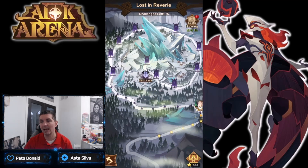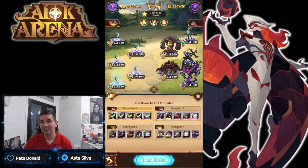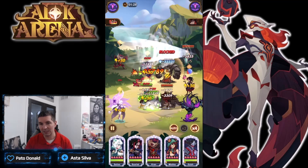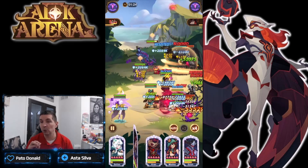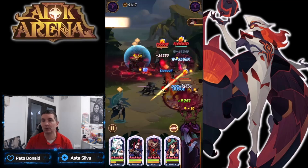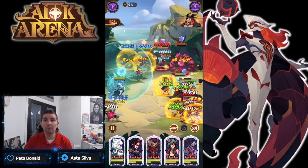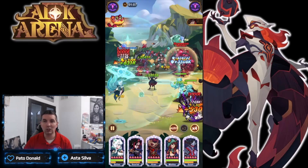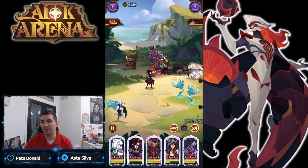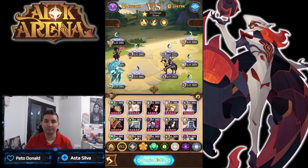Push through here getting the diamonds, getting the resources - you really want to grind. The first formation we're running is based on Scarlet and Kren. This formation specifically will take you all the way through stage 22. You can see between Solace and Scarlet putting out an absolute incredible amount of damage - it just takes a little bit to burn them down, but finishing out the stages is very, very easy.